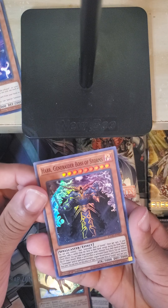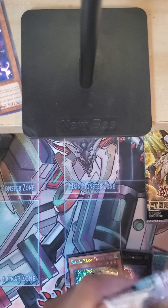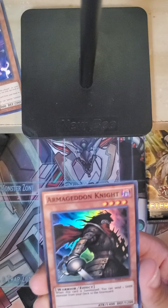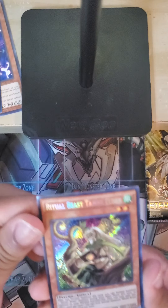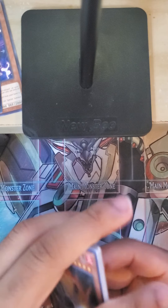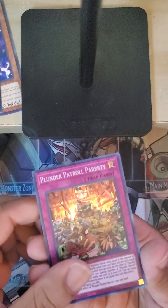And we got Gene-Roid Boss of Storms. Last pack of Secret Forces — the final card back there. Can we get another Access Code Talker? And Plunder Patroll Parrrley.